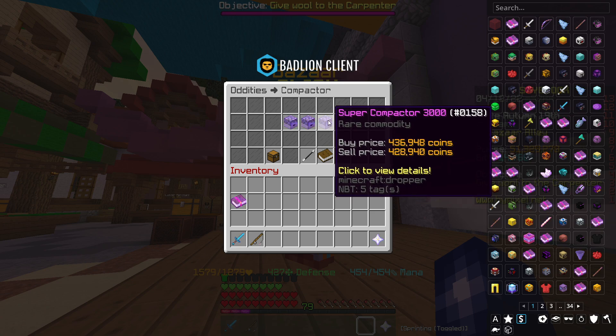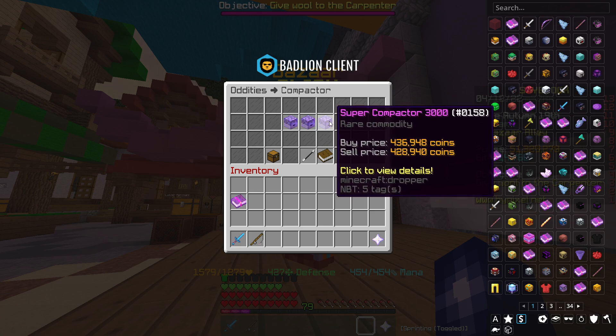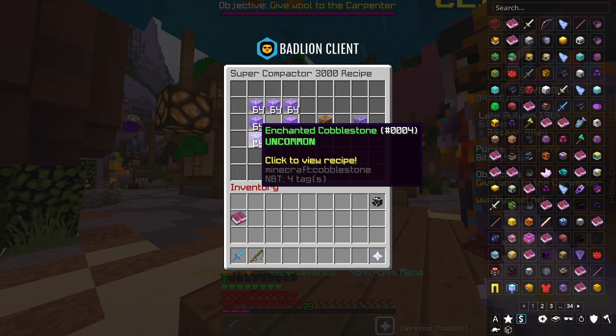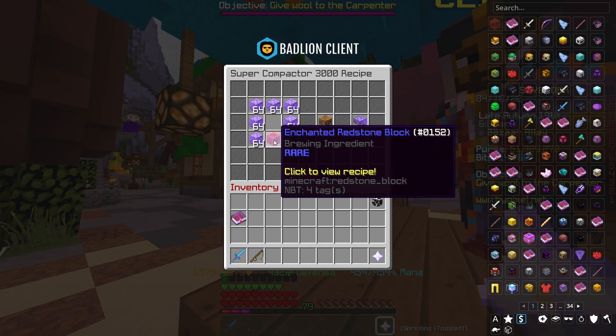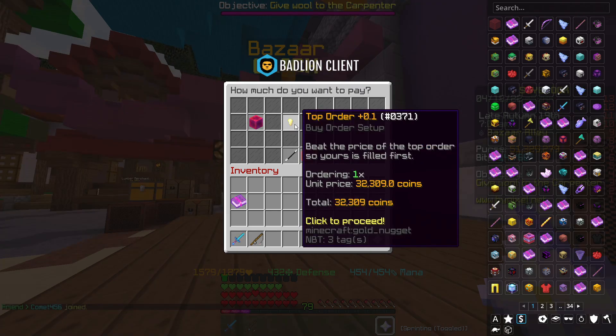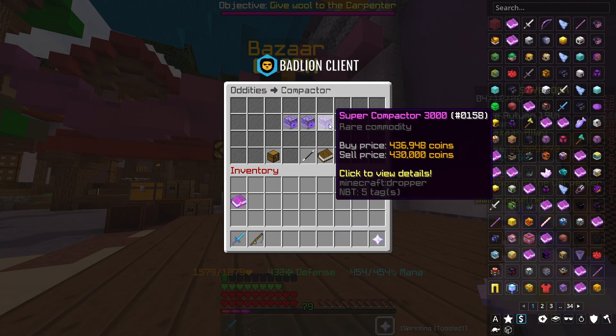I'm going to go through how much it costs per unit and see if it's worth doing. Here's the crafting recipe: we need 7 stacks of enchanted cobble and 1 enchanted redstone block. For 448 enchanted cobble we can put an order in for around 370k per unit, and the enchanted redstone block is about 32.5k per unit — so it comes out at just over 400k. We can sell them on for around 35k profit per unit.